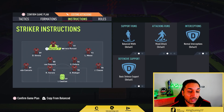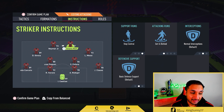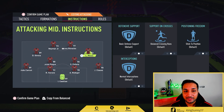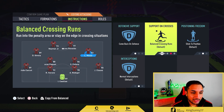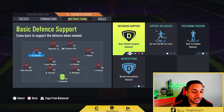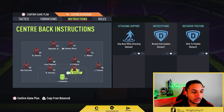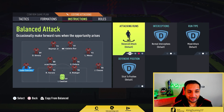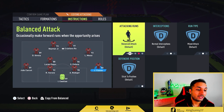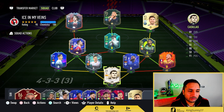Now for the player instructions: the LS is balanced; the RS is get behind and stay central, with comeback on defense — the striker drops back in game. The CAMs are on comeback on defense, and the player who can head is also on comeback on defense while getting into the box for crosses. Both the RDM and LDM are on stay back while attacking and cover center. The LB and RB are also on stay back while attacking and cover center.